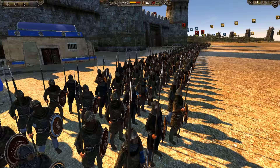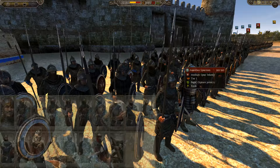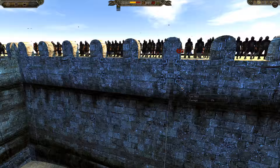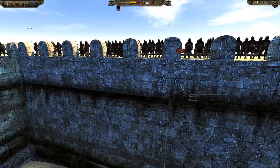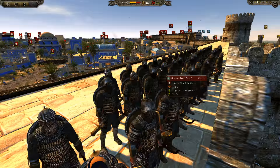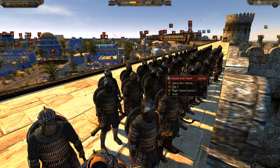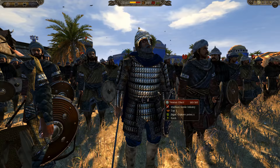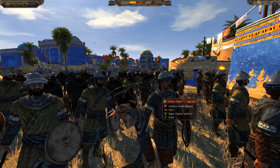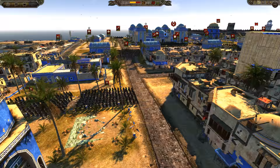Now looking at the Sultanate of Rum - they've got the Anatolian spearmen defending the main gate, lots of spears down the row. Unfortunately a lot of the eastern factions don't really have that diverse a roster, hopefully they add some new units soon. Then we've got some Gulam foot guard which is the beating heart of the eastern forces - heavy bow infantry that can fight well in melee. Here's some Veteran Ghazi - someone told me that Ghazi already means veteran, so it's veteran veteran, veterans amongst veterans.